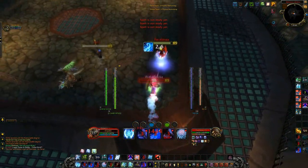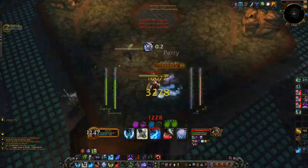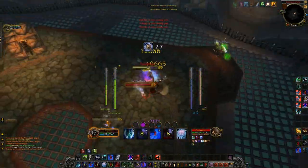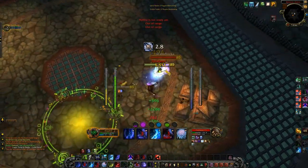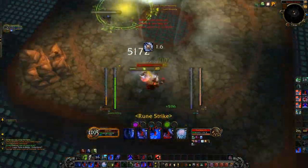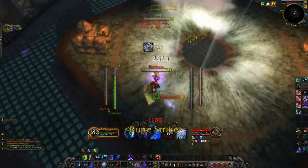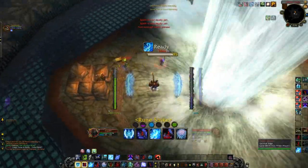Next, you want to use Festering Strike whenever your diseases are about to fall off your target. What Festering Strike does is increase the duration of the diseases on the target. Whenever your diseases get low — about 10 seconds until they drop off — use Festering Strike to build the time back up so that your Outbreak can have time to come off cooldown.